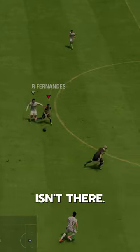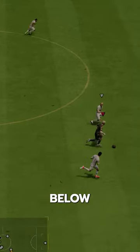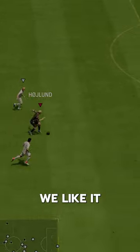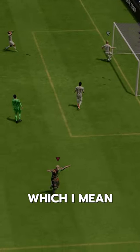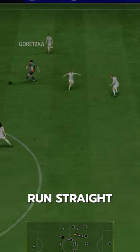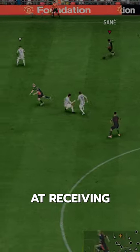His composure isn't there — it's down at 81, which is below the 85 threshold we like it to be above. He's got Rapid and Quick Step play styles, which makes him fast, but he can really just run straight and isn't amazing at receiving the ball.